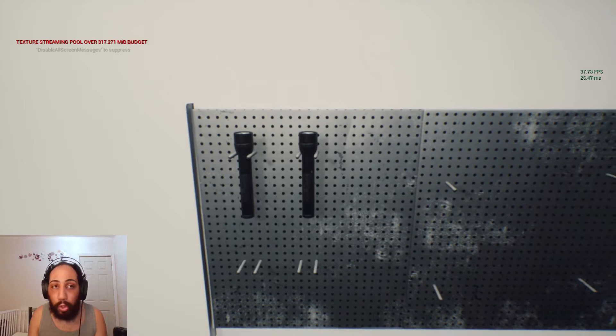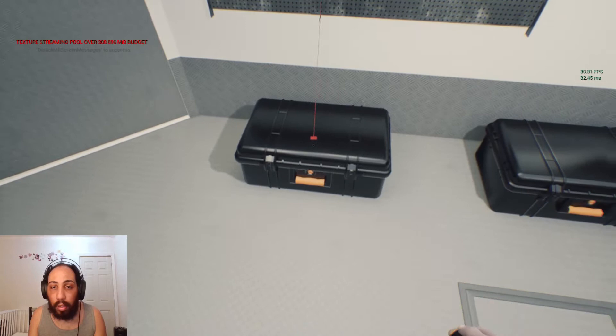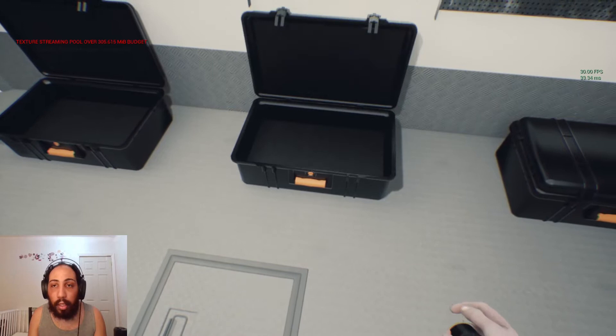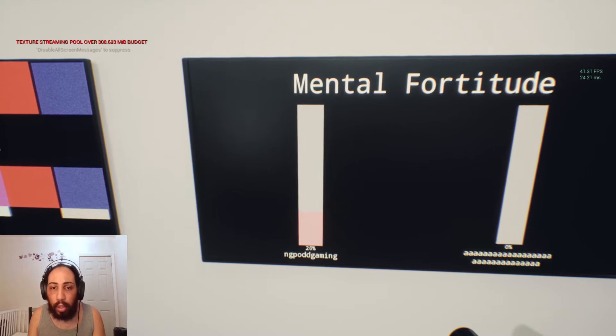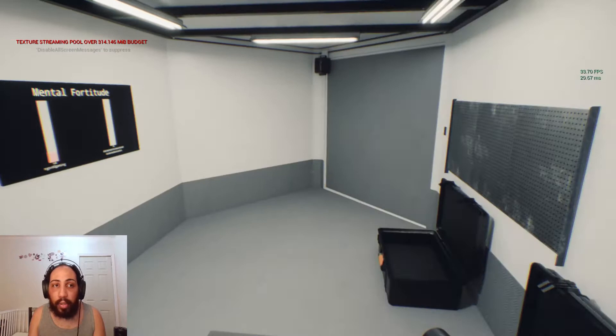They don't really give you much instruction. Your A button is to turn on. That's what we're doing. So we got a flashlight, of course. Nothing here, nothing in here, nothing in here. We don't have anything else hanging on the wall. My fortitude looks really low. We got the flashlight on, and this is like the only thing that we get.